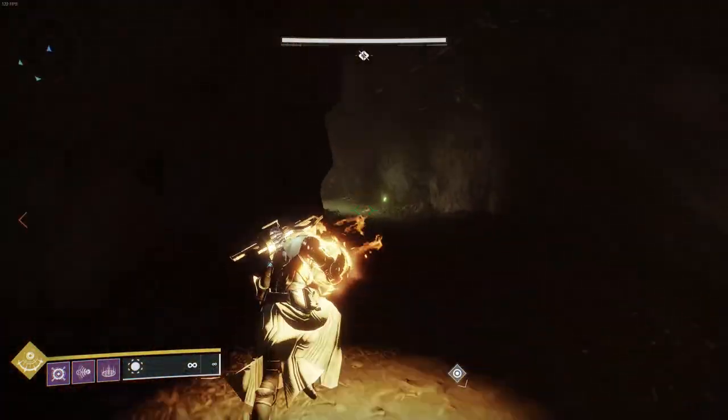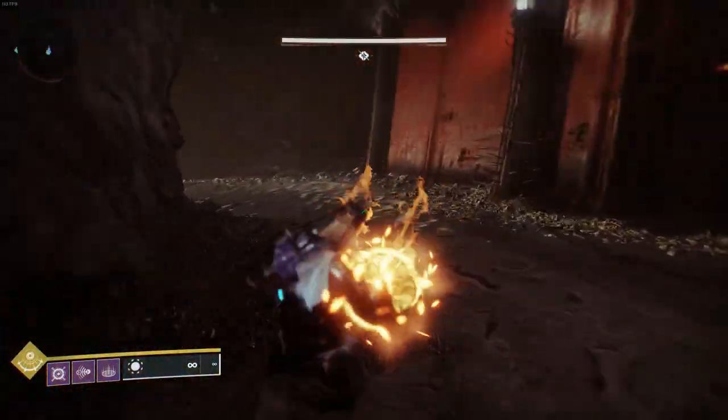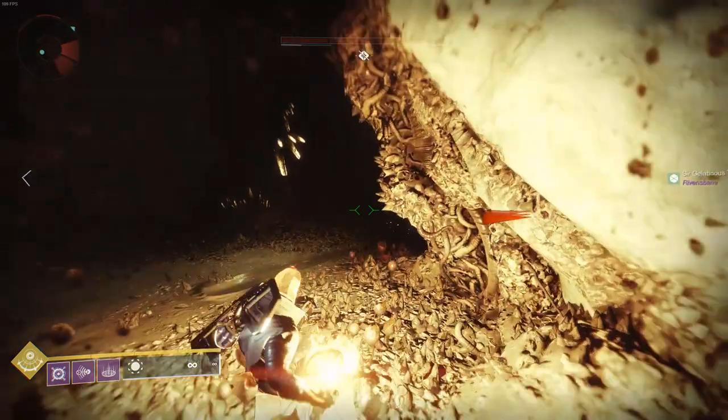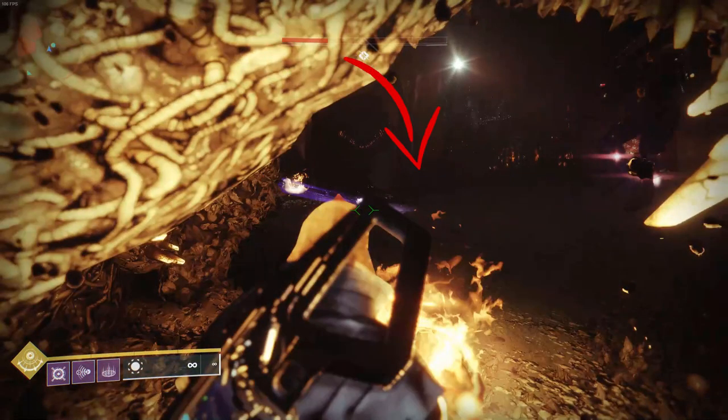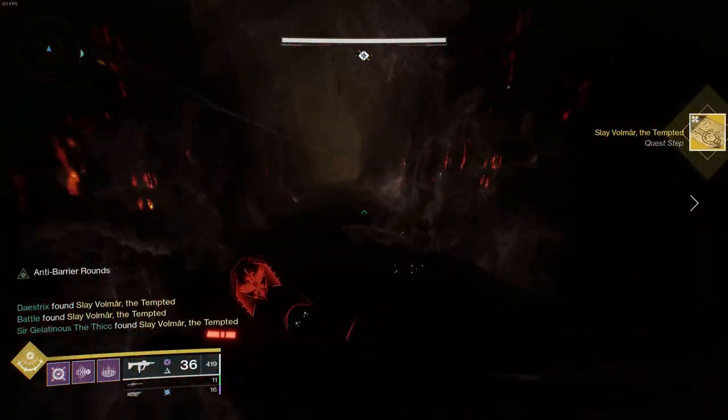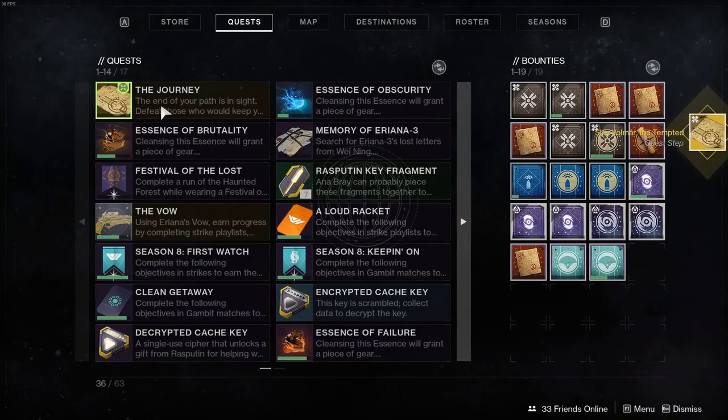Make your way over to the side where you can see this wall of doors with the Shadow Keep theme. Once you get to that side you'll see a door that looks like this and it'll have the two plates from earlier. Light the fire in both plates — I only got one on screen here because they were shooting me, but the other one is to the right of the door. Only one of these doors activates so make sure you're at the right one. Once you light both plates the door will open and you'll get the 'Slay Volmaer the Tempted' quest step.